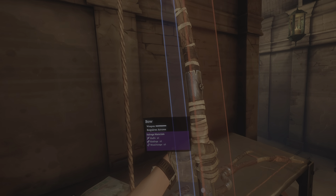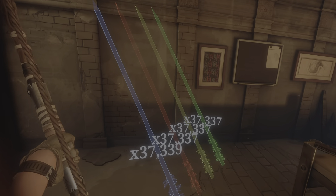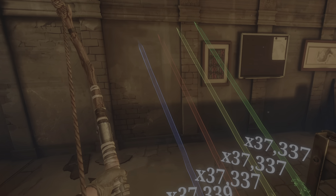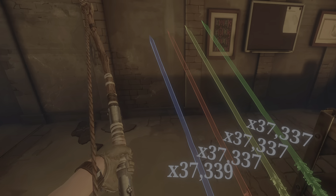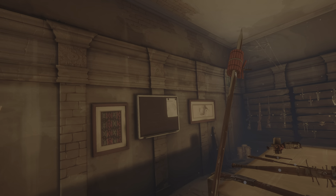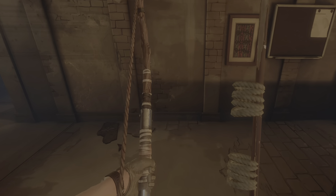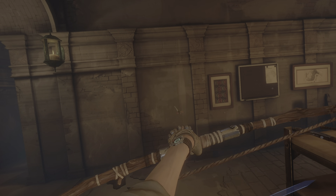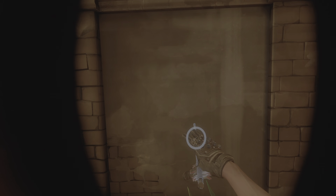So we have the bow — the laminated bow. You also have four arrow types. You can actually use these to stab zombies. You've got the regular, the explosive, the lure, and the new one, the flare-o. You pretty much just pull back and let go.